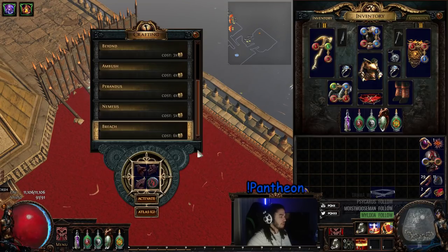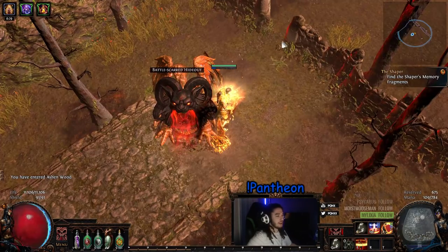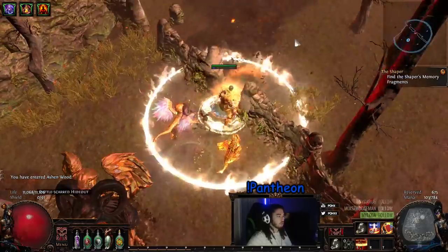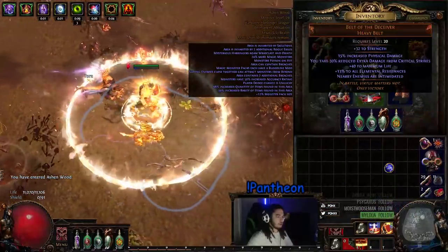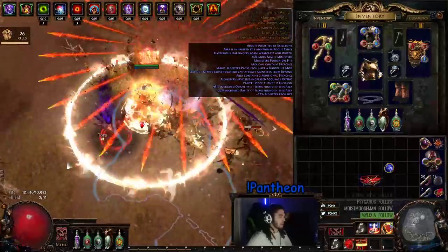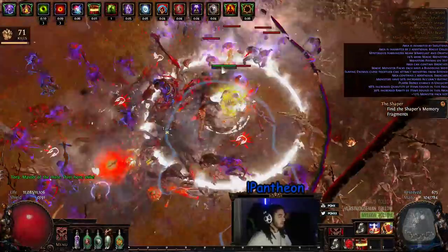I'm going to go ahead and breach this map — it's just a T12 — just to show you guys the full benefits of Rampage, because I think that Rampage synergizes with Breach all too well. Now look at that, a Breach right there. You'll notice the Rampage will start right now, and now I'm just going to switch my belt. And now you keep your Rampage.